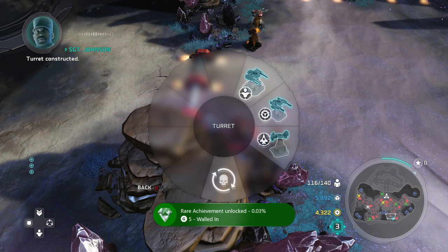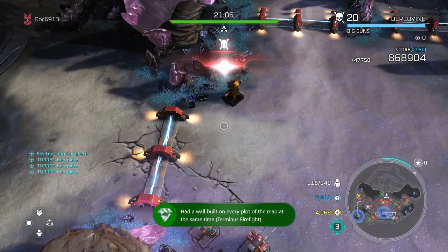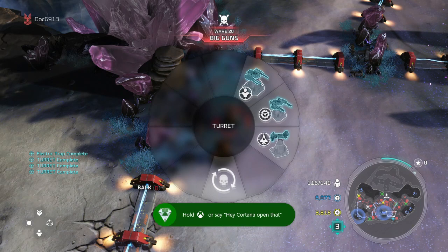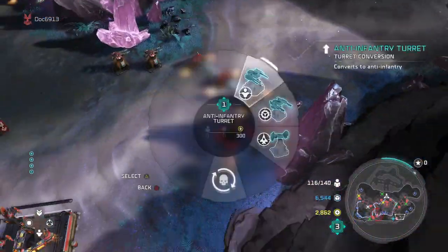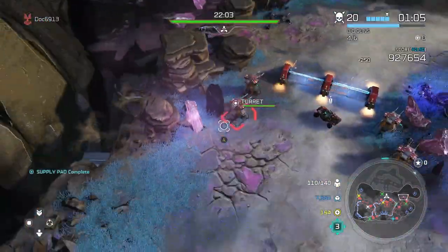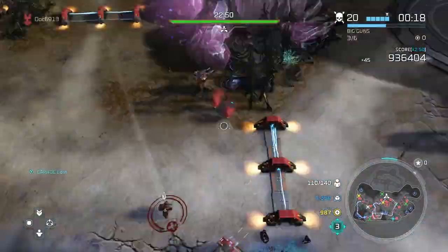Sometimes enemies path from both sides, so you can split the map into quadrants — left and right, as well as top and bottom. Your barricades and turrets, especially on easy and at earlier waves, are going to be able to sustain the damage. Your turrets really by themselves should take care of everything. By doing that, you'll then be able to build the other side, and around level 20 to 25, everything should be pretty well set and maintained.